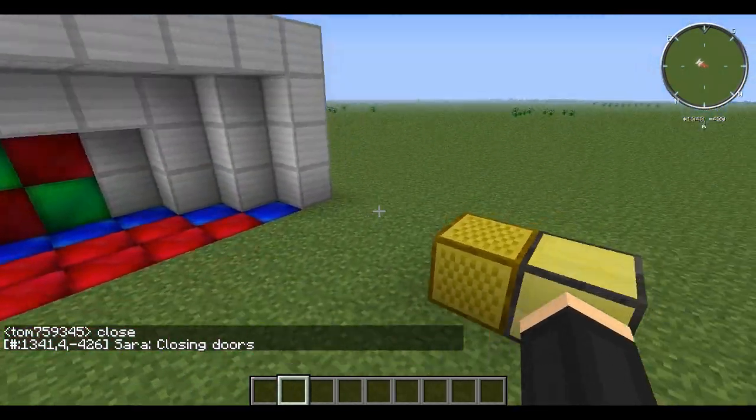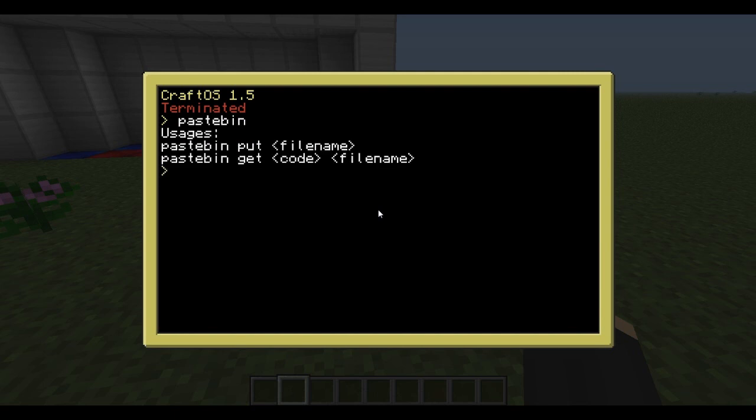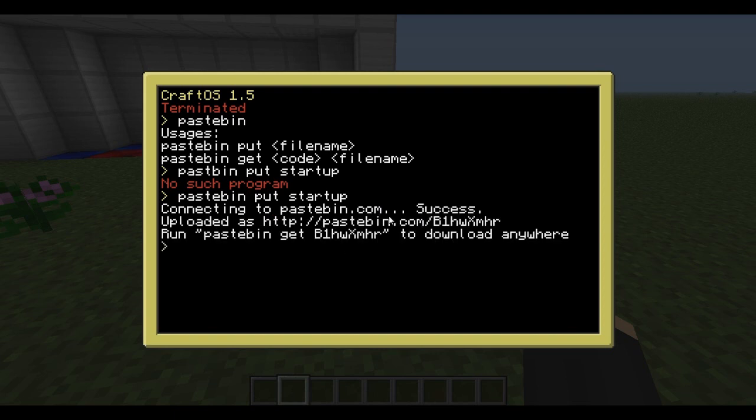For now it's working. If you want this and want to use it, we can use Pastebin. You can do 'pastebin get' and type in B1HWXMHR and you will get it.